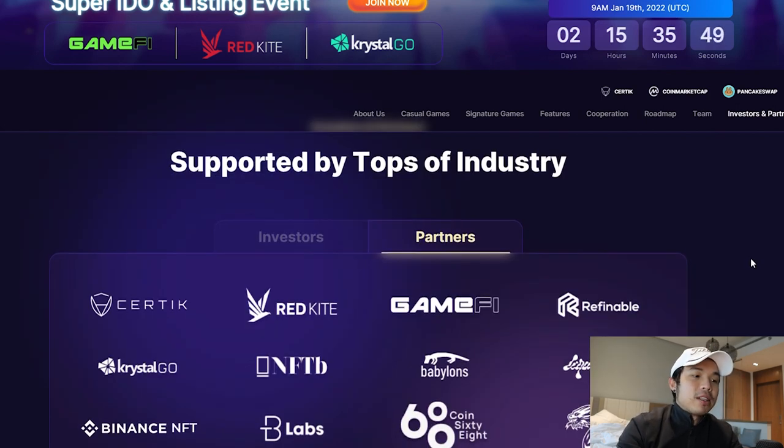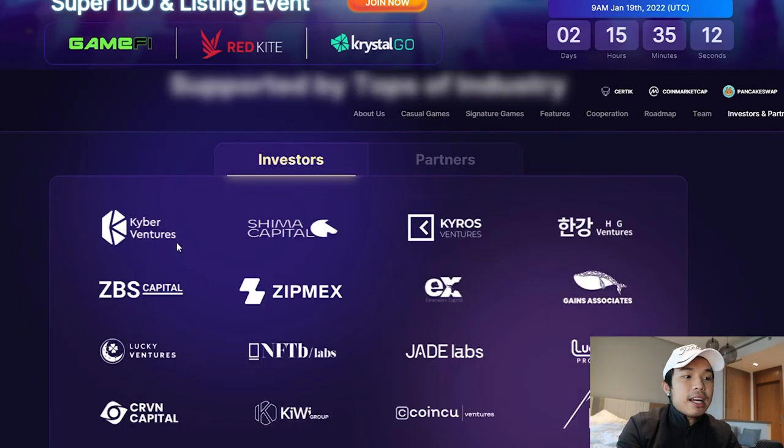Besides that, they have huge partners as well. They partner with some of the most top-notch launchpads — Red Kite, GameFi, and Crystal Go. They also have major investors. If you look closely, they have Coin Cool Ventures, which is a young VC based in Pacific Asia with more than 30 projects including many high-return ones such as DeFi Horse, New Link, Pax World, and Sinso. So you know that if they decide to back this project, it has huge potential.